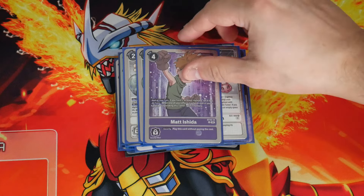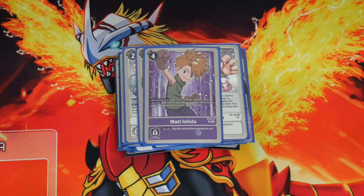We're also at 1 copy of Matt Ishida. It's a memory Tamer — on your main phase, you gain a memory or go to 3 memory, and when you trash a card once per turn, you suspend it to gain a memory. It gives a bit of extra memory to play the game. The Gurumon starter deck card also has Matt as a target if needed. One memory Tamer is really nice because if you have one, you can play 2 Apocalymon in one turn, which is disgusting and basically wins you the game.